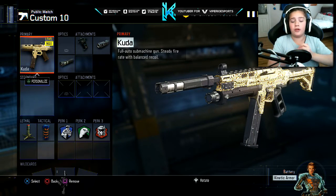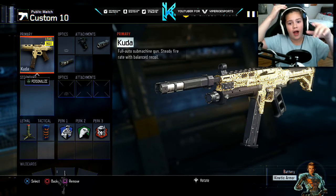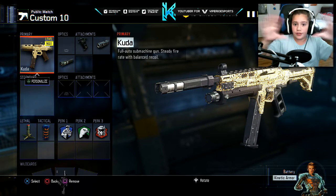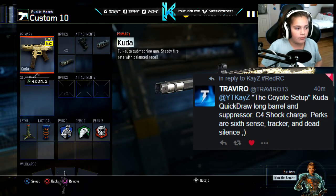Hey YouTube, my name is Kaze. Today I'm bringing you guys a brand new video — another episode of when you guys send me a class setup on Twitter and I use them in a video. Today we got the CUDA. It's called the Coyote setup. You know the Coyote. And this is from Travera — hopefully I said your name right.